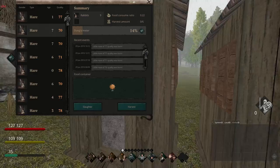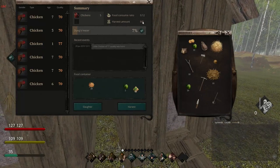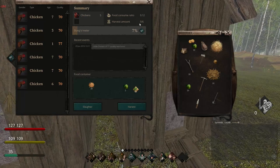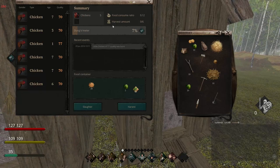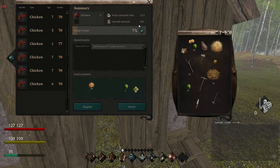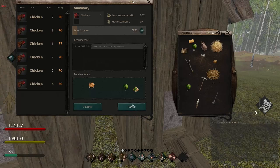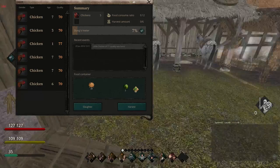One thing real quick though — let's hop back to this coop. Always check this: cattle, chickens, and sheep produce a harvest. With chickens it's eggs, with cattle it's milk, with sheep it's wool — pretty straightforward. Anytime you see that this is being filled up, you can click harvest and you'll get eggs, wool, or milk, depending on what animal it is.